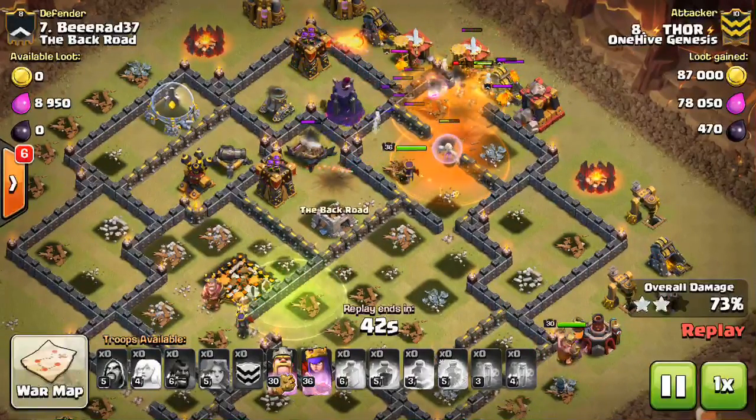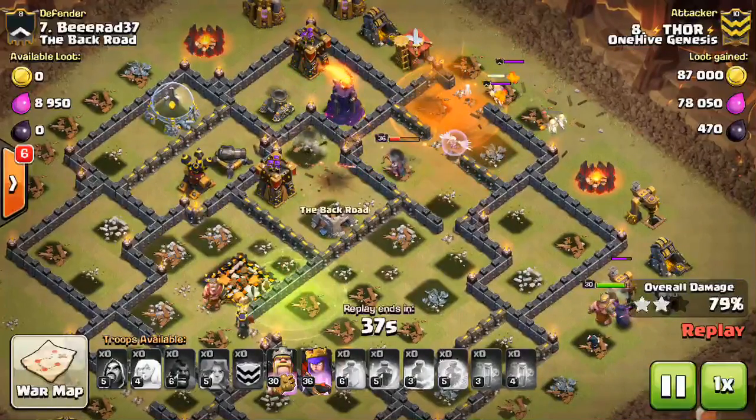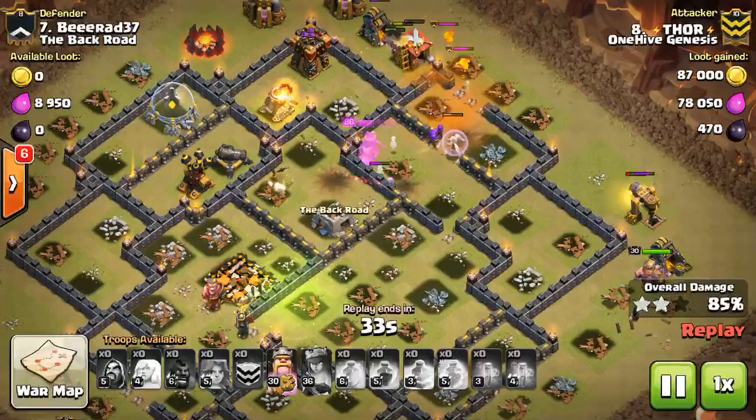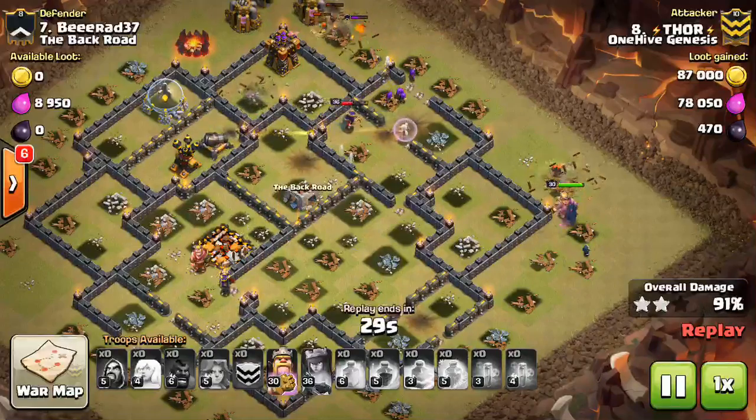They're getting one-shotted — it's just the number of them that's an issue. The Queen is taking quite a bit of damage here, and there's only one Healer left due to air defenses. That P.E.K.K.A. and the King are going around, and the King still has his ability, so that's great.